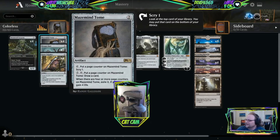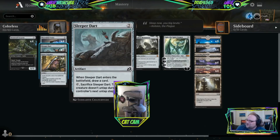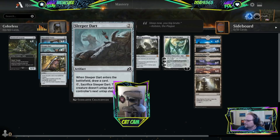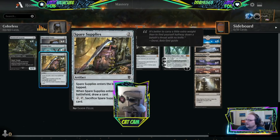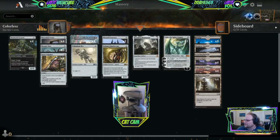As far as two-drops go, Maze Mine Tome - draw into stuff, get lands if we need them. Sleeper Dart could neutralize a creature if it's already attacked us, but the draw card is the most important part. Spare Supplies draws cards. We needed two-drops. We've got like ten two-drops plus Stone Coil Serpent, so we should be okay.